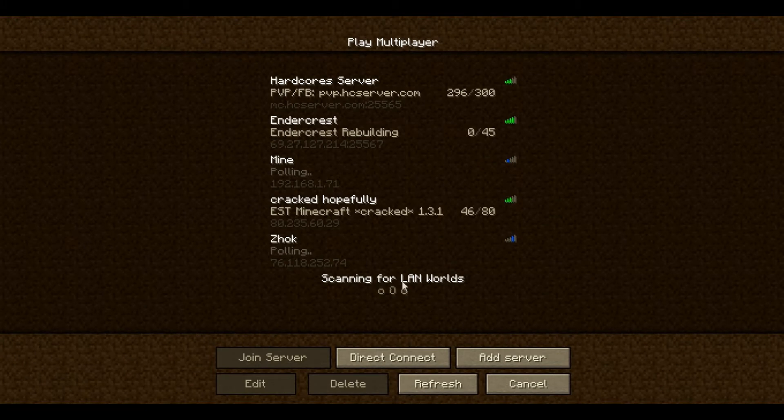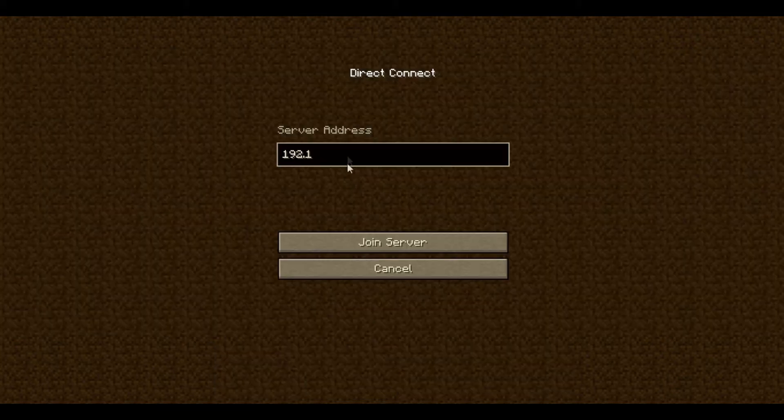So now we connect to this LAN server. There seems to be a glitch, so if it works you'll just see another world appear and it'll say LAN, but instead for some reason we have to do a direct connect.